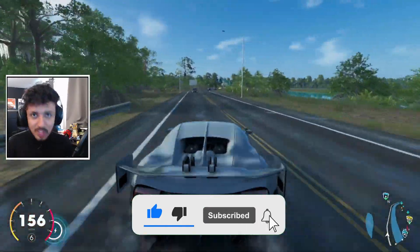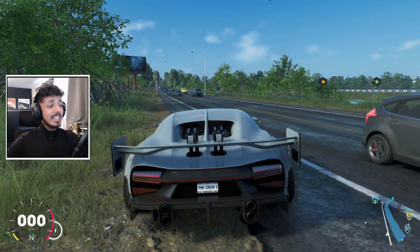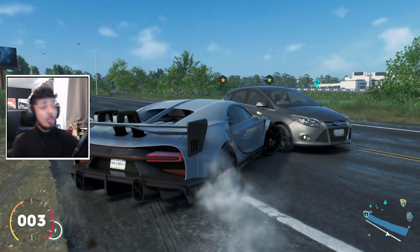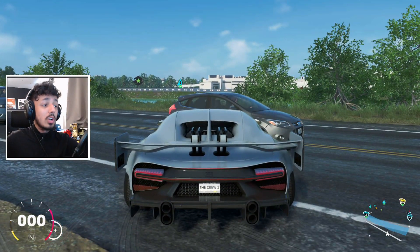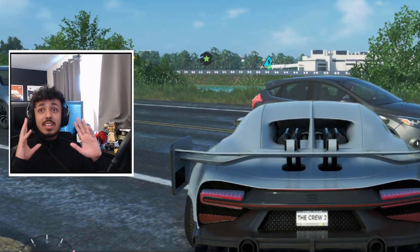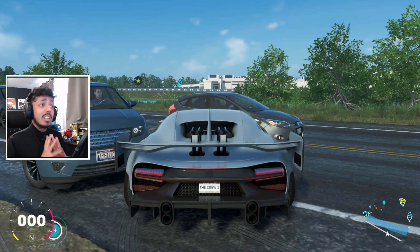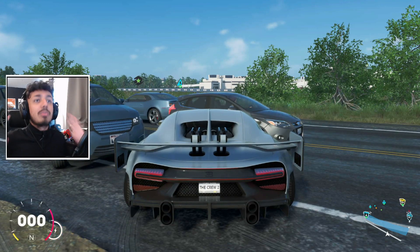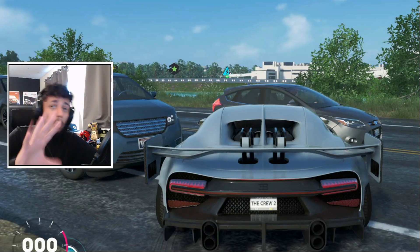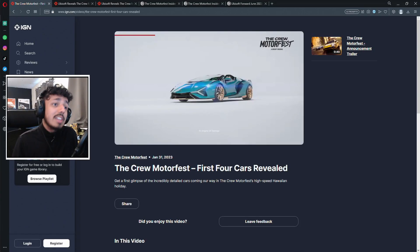I'm going to be going through all of the confirmed cars for Crew Motorfest. I did this before, but this is the updated version after we've gotten all of the test phases. This is the version just before UB Forward, because we got some cars in the promotional material for UB Forward. I'm going to skim over some from the last videos, but they're all included so you'll only have to watch this one.